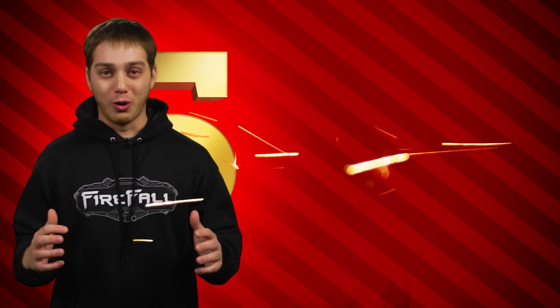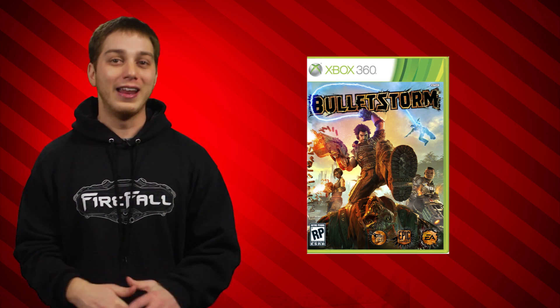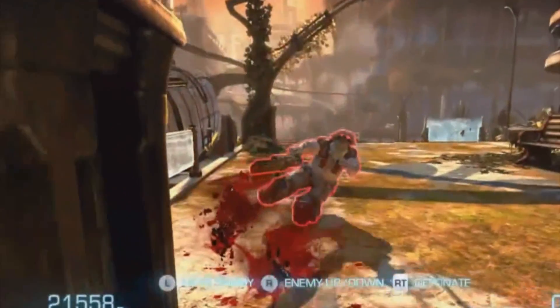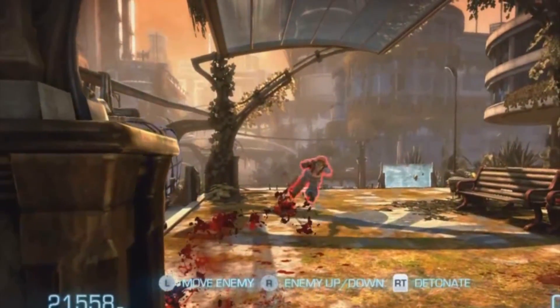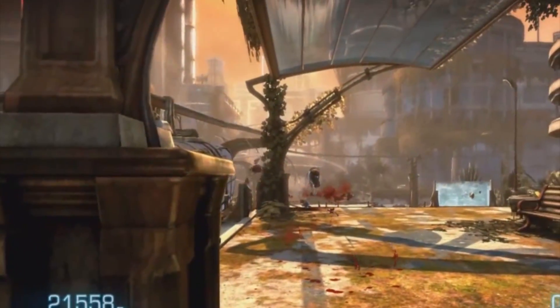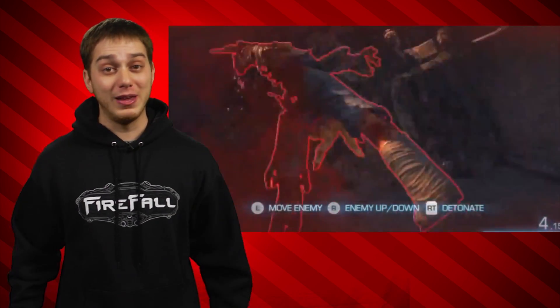Number five on my list is from a game that I talk about a lot, but you got to give props to Bulletstorm for inventing the letter bomb skill shot. For those of you who don't know, Bulletstorm has a gun that lets you shoot a guy with a charged sniper round and then kind of possess him, float him around into another guy, then you can explode the first guy and kill them both. You can also float them into exploding objects or sharp things. Yes, it's as awesome as it sounds and they still won't give me a sequel to this game because life isn't fair.